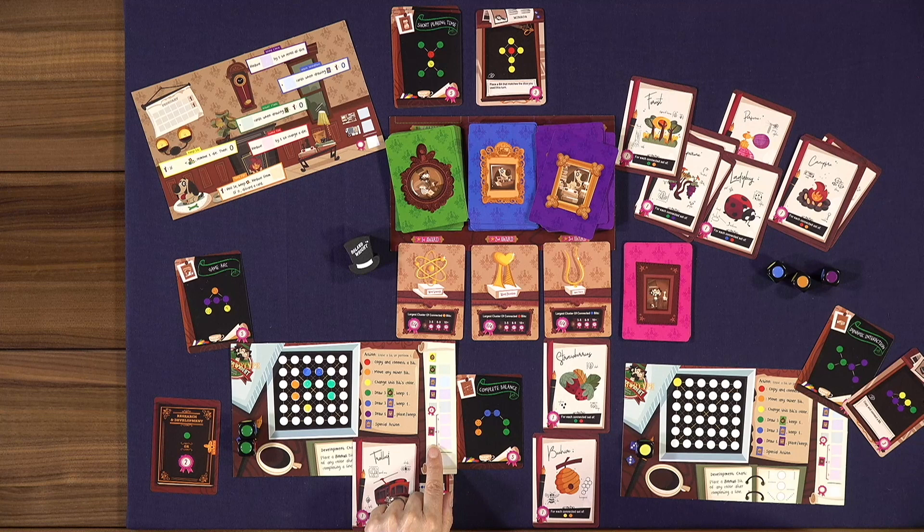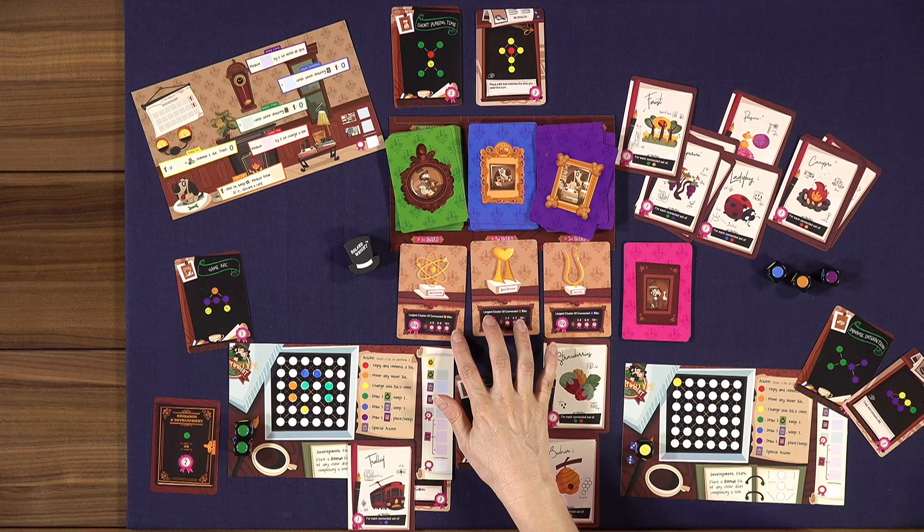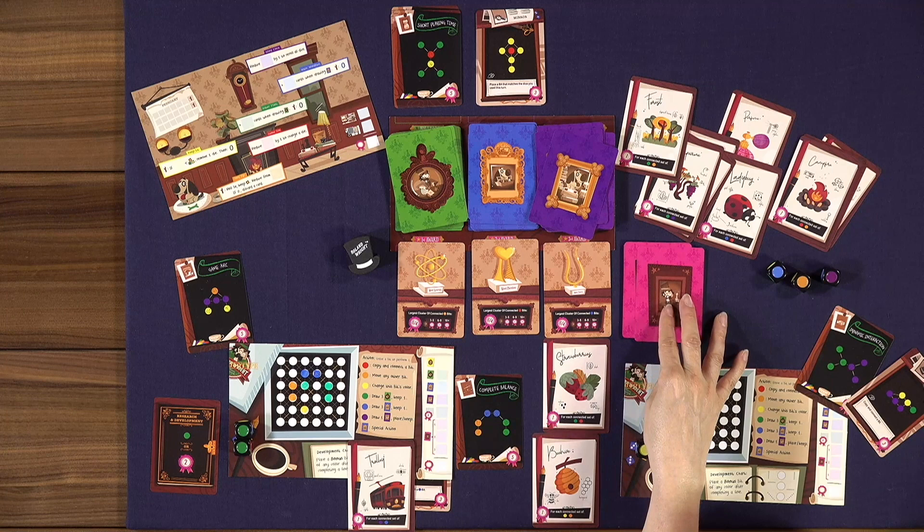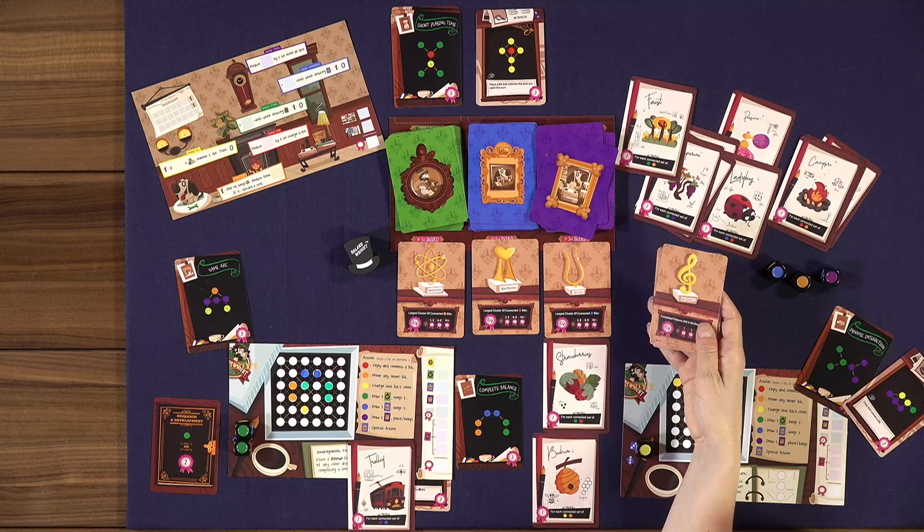Finally, players compare boards for three shared awards in the center — for example, the largest cluster of connected orange bits. You do a first/second place majority for each award, giving three more ways to score points. Whoever has the most total points wins.